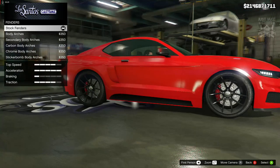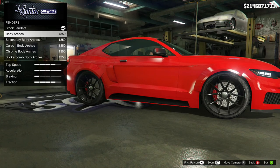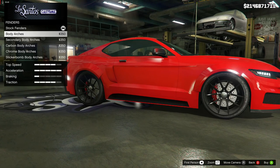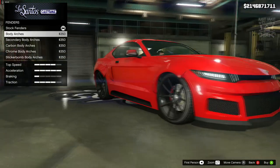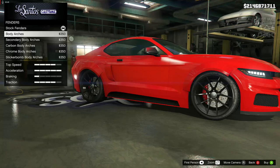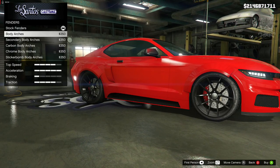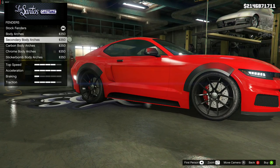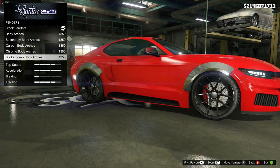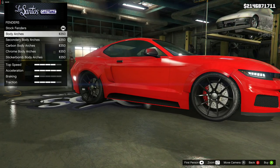Then we're going to go to the fenders. Now this Hellcat is a wide body, and the best and closest thing we're going to get to a wide body are these. They're not my favourite — they feel a bit meh because they don't go the whole way across the wheel arch. It's really weird how it's just a partial wide body arch and doesn't taper off. But the Hellcat from Fast 9 does have wide body arches, so similar to these is what we need — so we'll grab those.